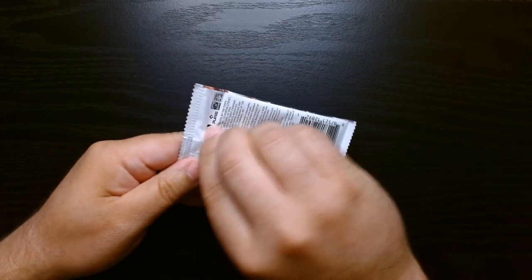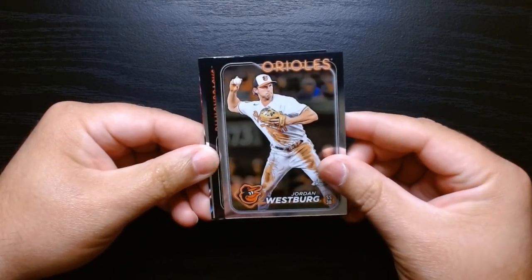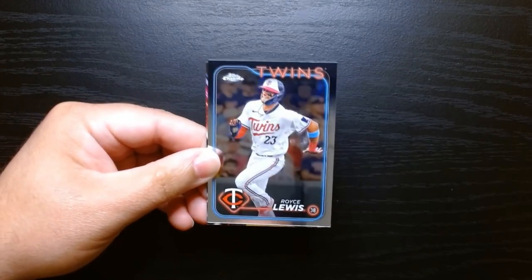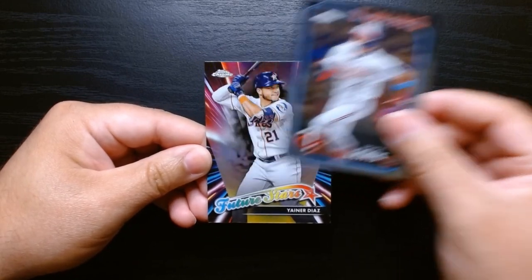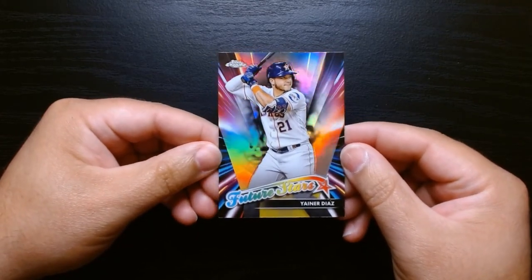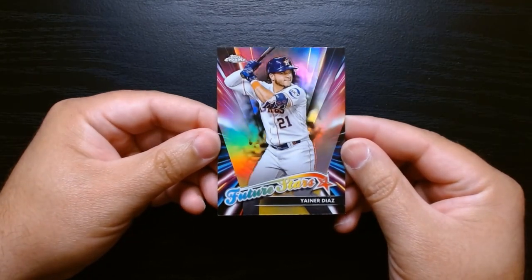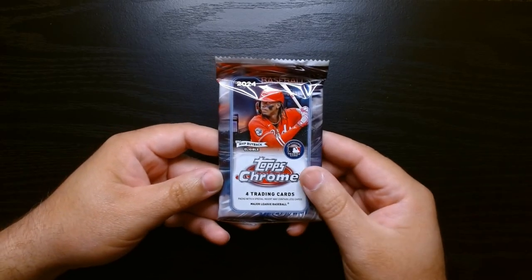Second pack, let's go. There's an insert in the back — Westberg, Westberg is an okay rookie. We got Corbin Carroll, Marty — I think he also got injured — Royce Lewis, and we got a Jainer Diaz on the Future Stars. These Future Stars look great — it's not like the regular Series 1 or 2 that just says Future Stars. Look at that, I like this design.